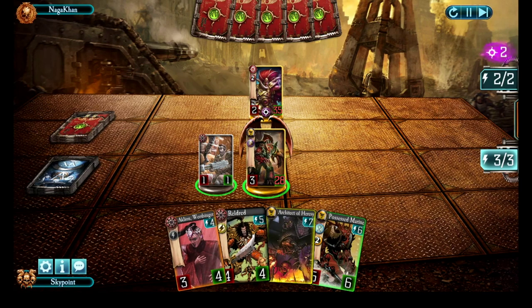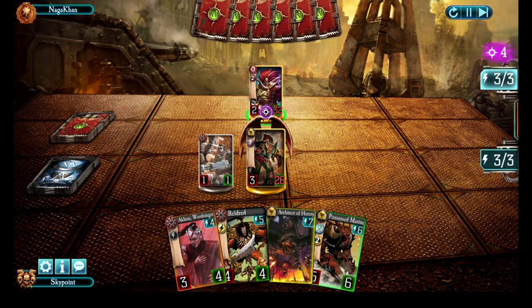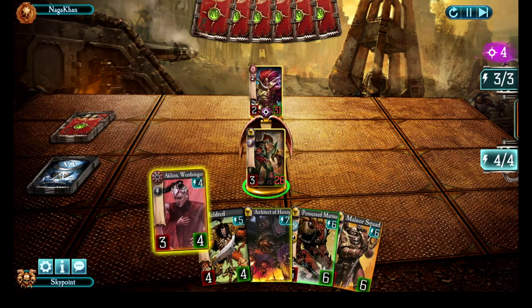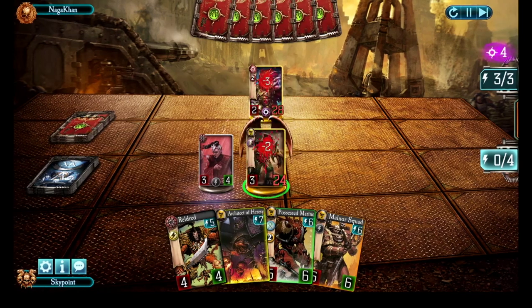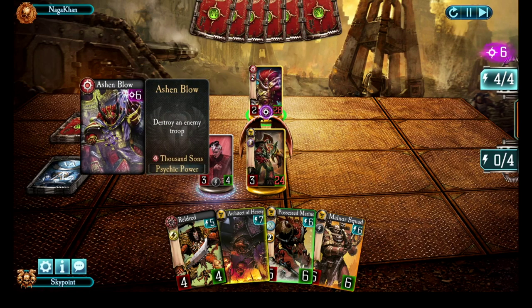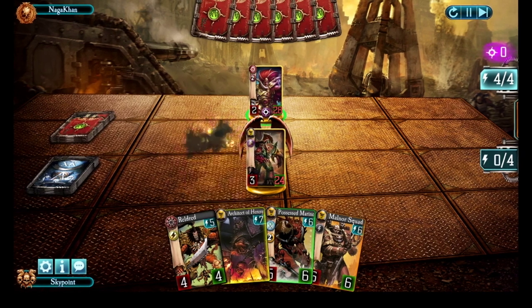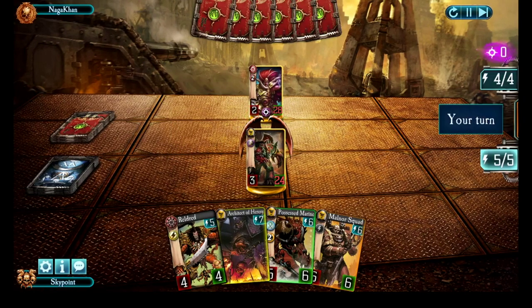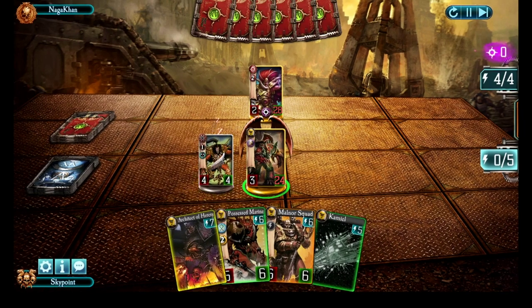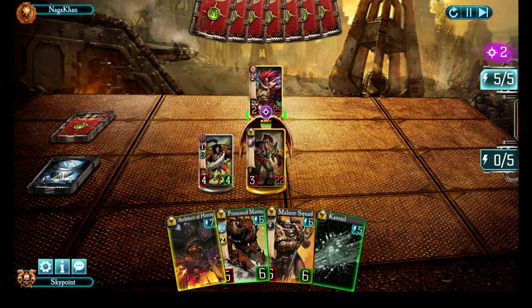I'm just going to attack with Realm directly and leave the Wounded Zealot alive — Magnus will usually try to use up his turn to attack him. Perfect, which meant he wasn't doing a psychic attack on me instead. Now coming up to the four energy turn, I don't really have anything to buff with the Wordsinger, so let's just drop her and keep attacking him. That health gap between us is down to four points. An early Ashen Blow takes out my one person on the board. Camel's nice, but let's go ahead and drop Reldred — Mark of Nurgle, the least useful mark. Still, that health gap is closing down nicely between us.